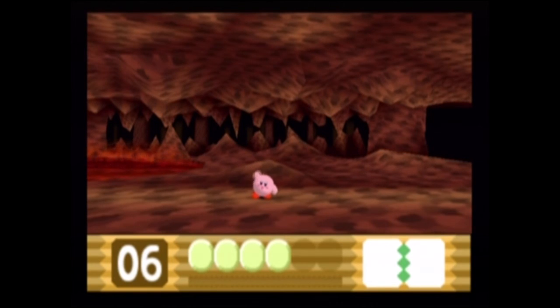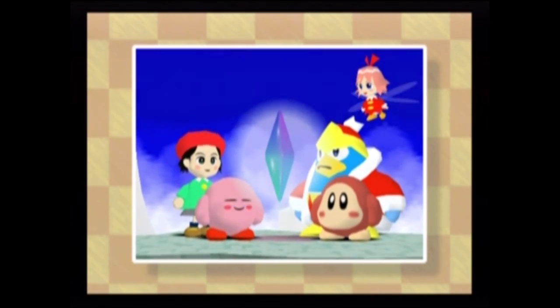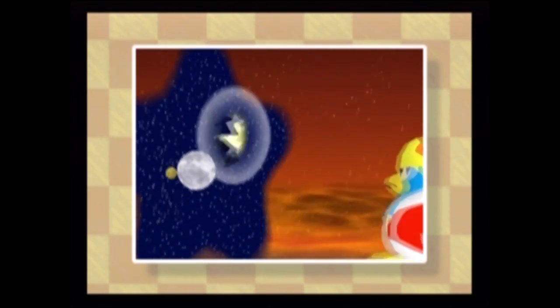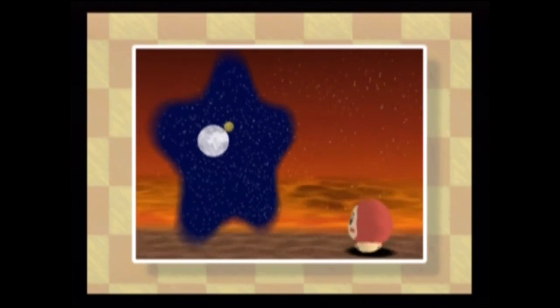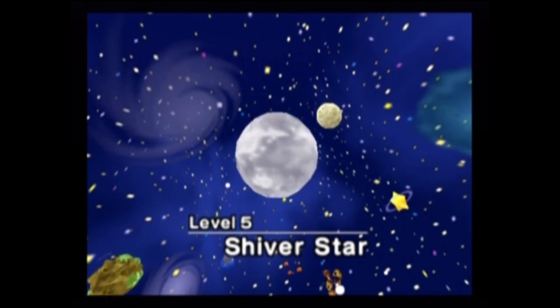Wow, that was a long video — longer than it should have been because I messed around. Look at its splendor — so nice. And volcano erupts. Is that Moon planet? Not Waddle Dee, our favorite character — guess we'll just eat him and save him, that works too. Ice world — hooray. Okay, that's it for this part. Thank you for watching. See ya.